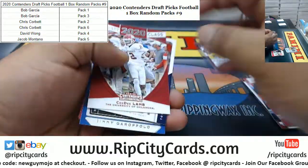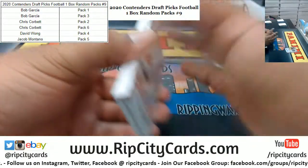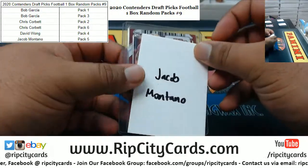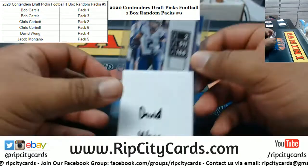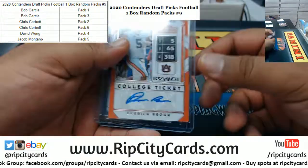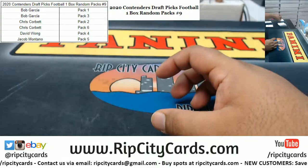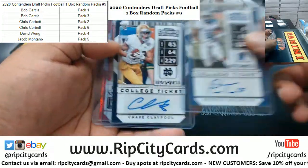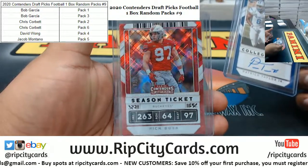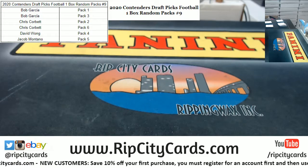This box was pretty weak, I gotta say. Sorry guys — well, you never know, any one of these kids can turn into a baller. Antoine Winfield Jr. goes to Jacob. Aaron Fuller goes to David. Derrick Brown and Antonio Gandy-Golden go to Chris. And for Bob, Patrick Taylor Jr., Chase Claypool, and Nick Bosa five of fifteen — that's a nice looking card. And that's gonna do it for the break, thank you everybody, we'll get it up to you.